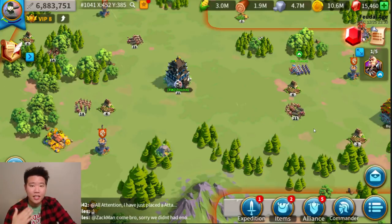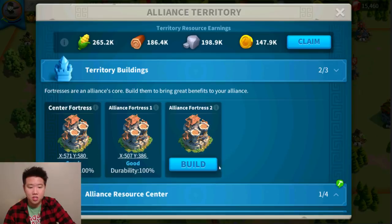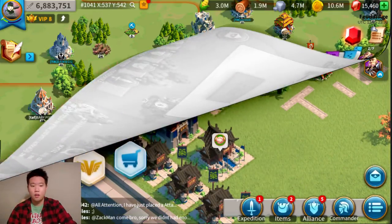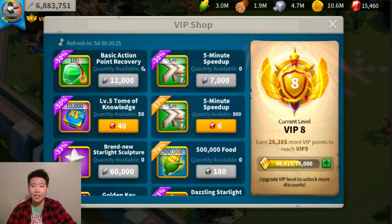Also send units to farm your alliance resource center. As you can see, our alliance is building an alliance granary. Tip number four: go to your VIP shop and buy items that cost resources, not gems. You can buy action point recovery and five-minute speed ups with resources. You can get speed ups without spending gems at all — isn't that great?